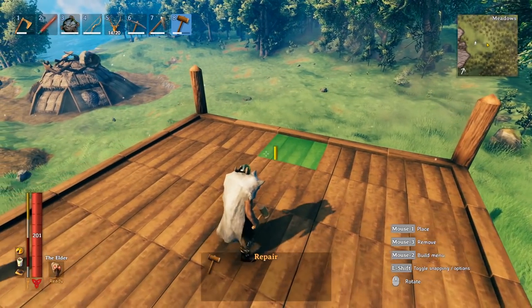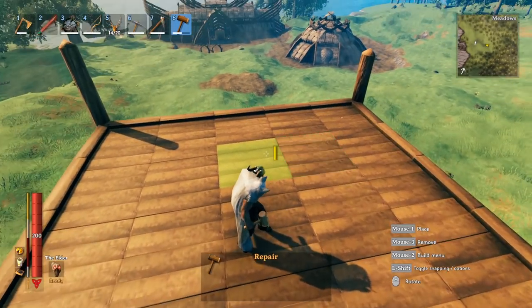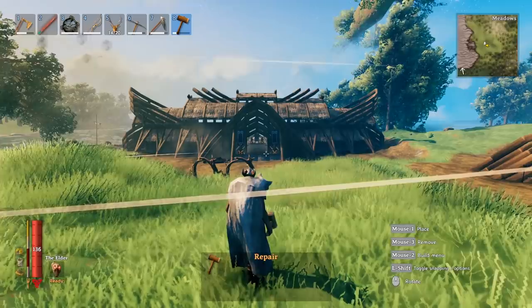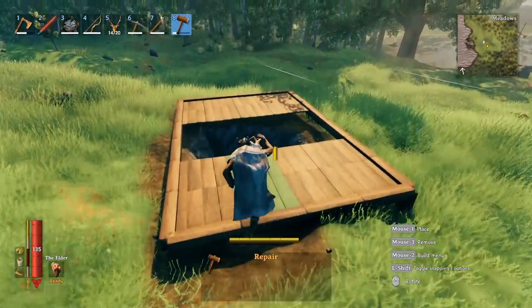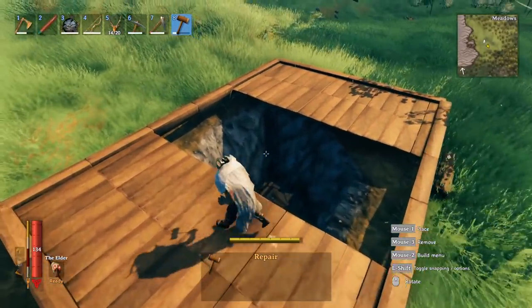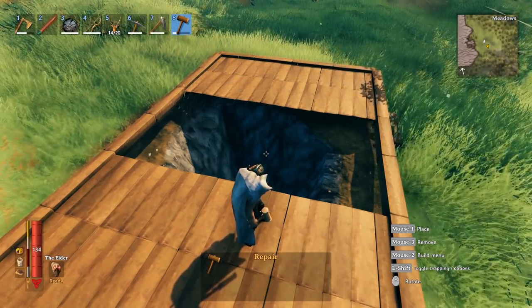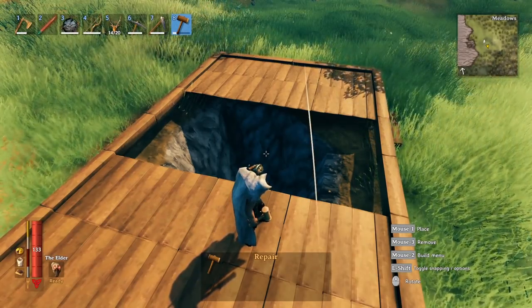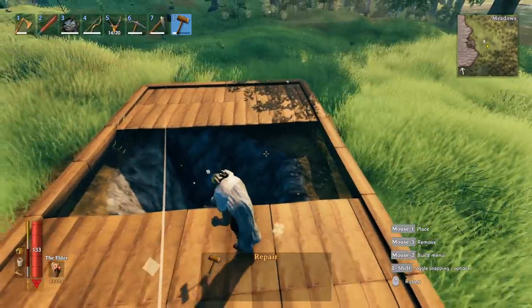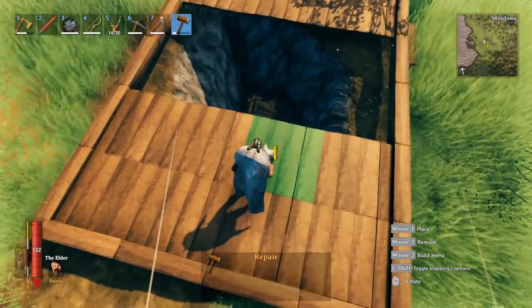Event mobs wander off and despawn when the event ends, so they won't stick around long anyway. For builders, another tip: once you've figured out your foundation, dig a hole and place a workbench inside it, then seal it up. You'll be able to build and interact with building options in that area without needing a visible workbench in your building. Just make sure it's deep enough that the floating hammer icon doesn't show through, then cover it with a roof.